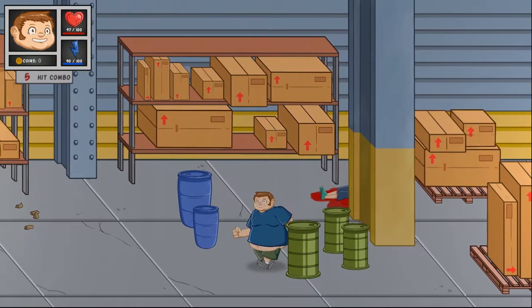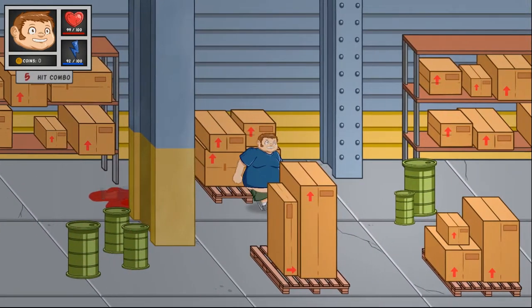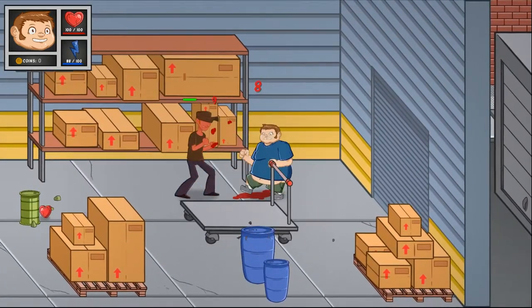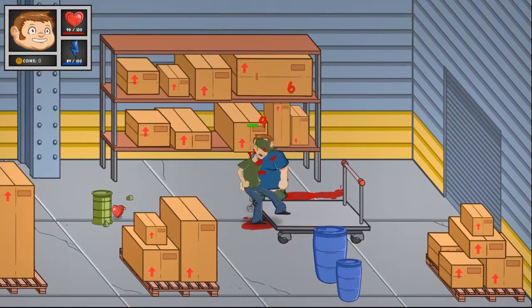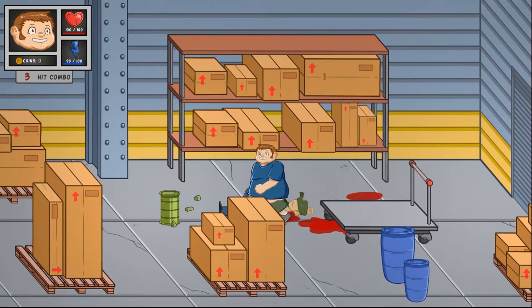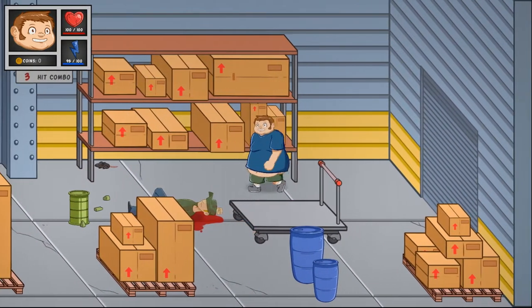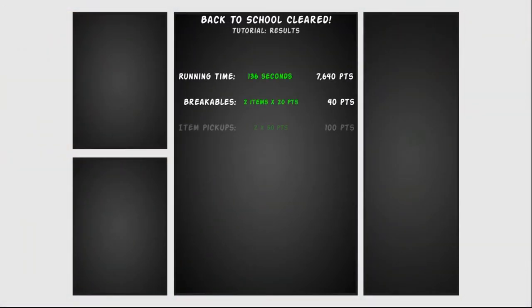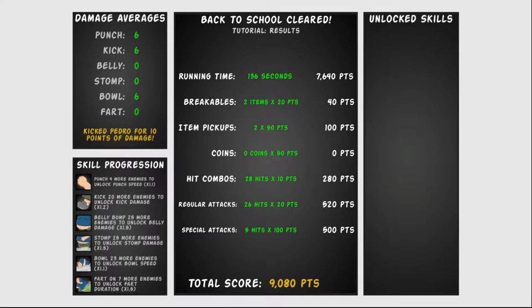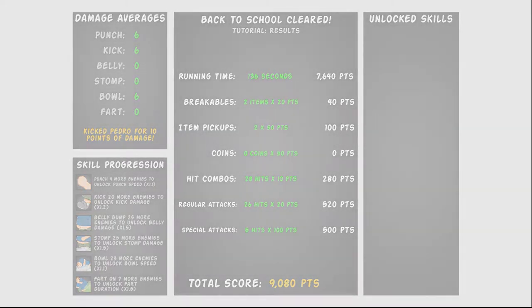That guy did like 10 damage. There is stamina as you can see by the blue bar. I don't know what move uses it the most — I'd assume the specials do. I don't want that heart to despawn. Did it ever explain why we're doing this? I don't think so. It's just: we're a fat kid, we're killing everything, and that's it. Total score 9K points, and unlocked skills — oh, there are skills in this game, nice!